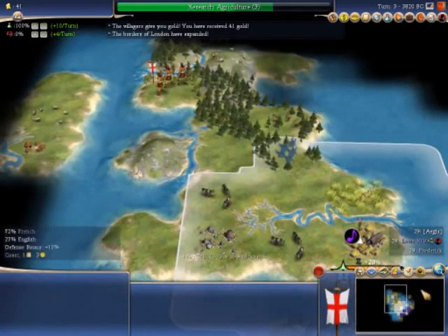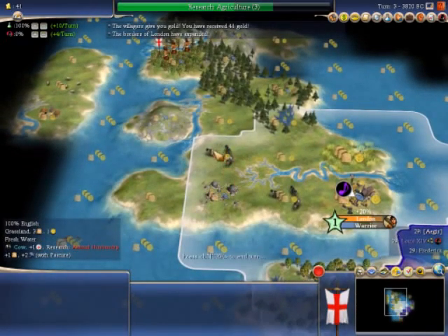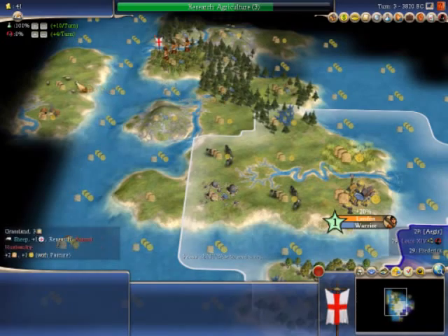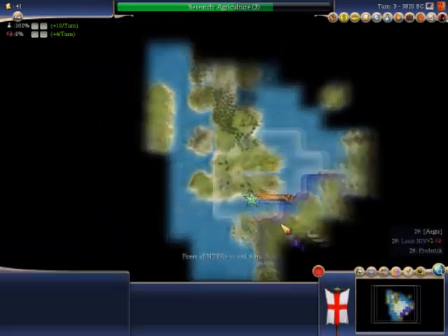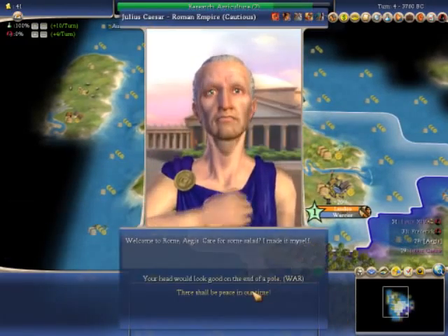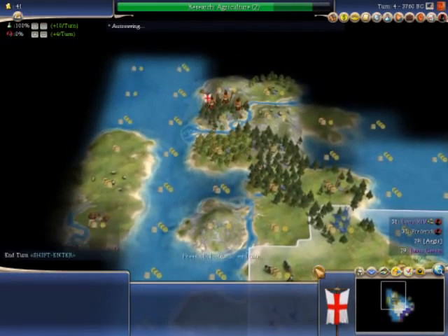You get resources - these are the main things of the game. Resources like cow, stone, wheat, deer, dye, fish, sheep, and crabs. And you can see this is the world map so far that I know. Later on it looks much more impressive, because it's a really good model of the world map.